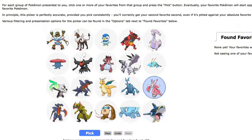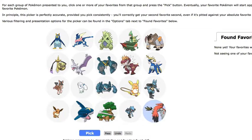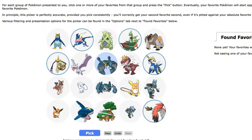Lurantis. I'm going to pick Mega Sharpedo, Avalug. I'm not even going to say because I'm just picking so many out of these. Let's just pick the ones we really like — Mega Sceptile, Aegislash.